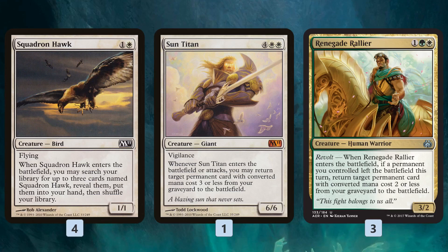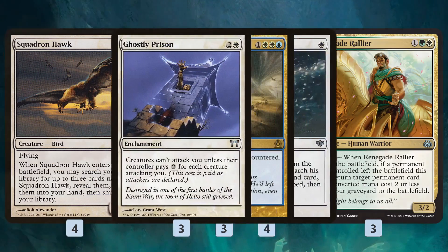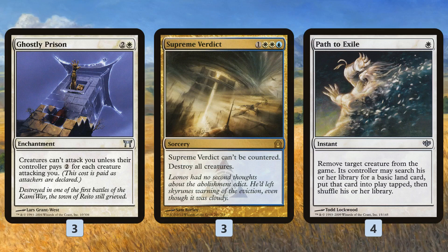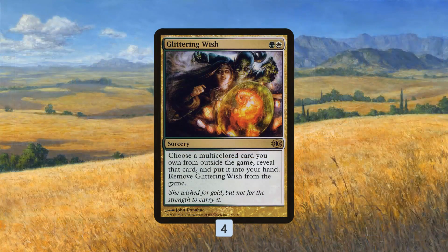As far as non-creatures in the deck: Ghostly Prison helps us stay alive in the early game. Supreme Verdict blows up the board, and we don't really care if we blow up our own stuff because we have so many ways to get it back — Proclamation of Rebirth, Emeria, Renegade Rallier, Sun Titan. There are just so many ways to get our stuff back that blowing up our own board is pretty fine. And then Path to Exile.